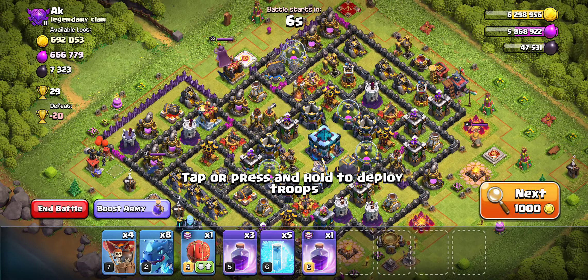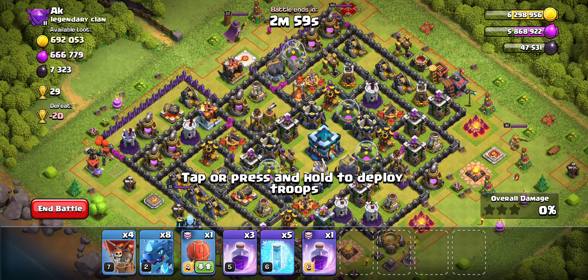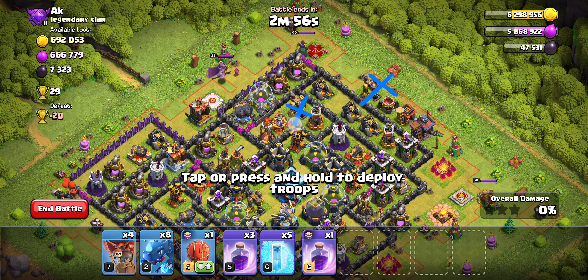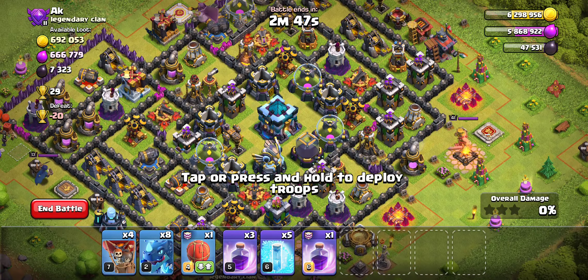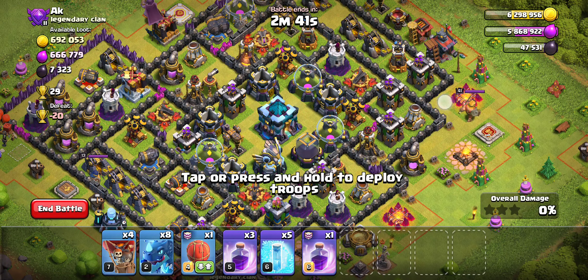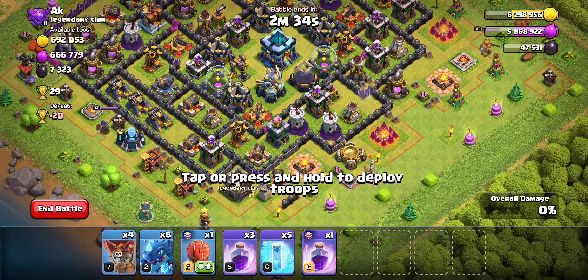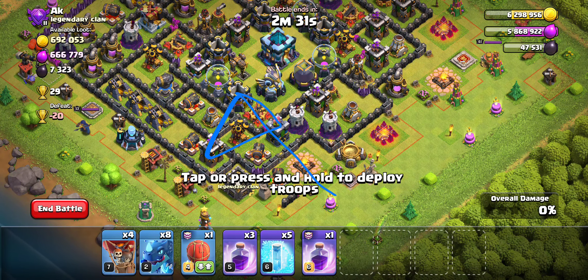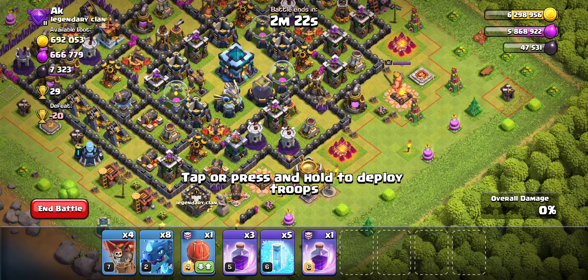For Electro Dragons, you want to snipe out — use some of your Electro Dragons to take out important things like these drills, so one and two. To do that I think I'm just going to use one Electro Dragon and a Rage. Then we need to come in and take out this area with the rest of our Electro Dragons, so we need to do a bit of funneling. We have three Rages, so I'll use one and an Electro Dragon to clear out this area so our Electro Dragons can move through. Make sure to use your Heal Spells nice and early to protect those Electro Dragons.